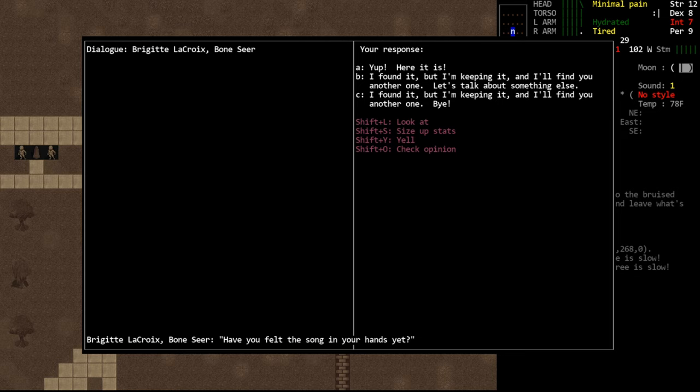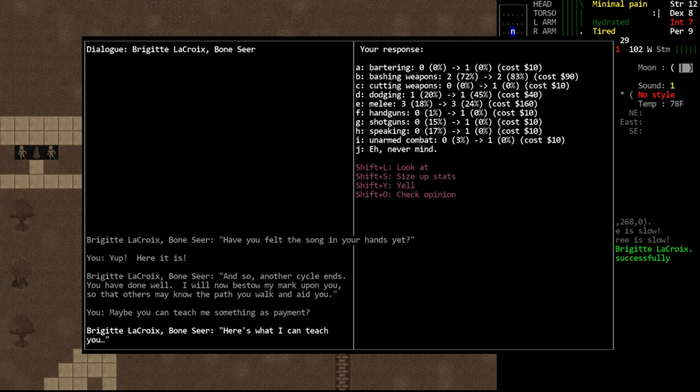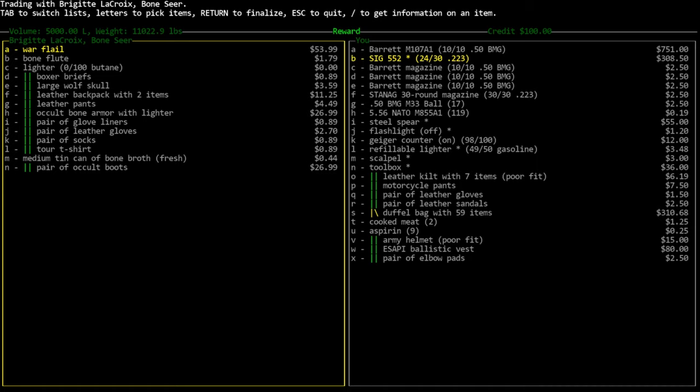She will ask us, 'Have you felt the song in your hands?' And we say yes, here are some bones. She says: 'And so another cycle ends. You have done well. I will now bestow my mark upon you so that others may know your path.' We can also ask her for payment — she will offer to teach us something or give us some items. If you ask her to teach you something, it opens a training skill menu. Unfortunately her skills are not really super impressive, so I wouldn't recommend that. She also offers some items as a reward for completing the mission, taking us into the trade menu where we have a trade credit of $100. So essentially for bringing her eight bones, we've been given a $100 trade credit. She doesn't have anything super useful — it's mostly about flavor.